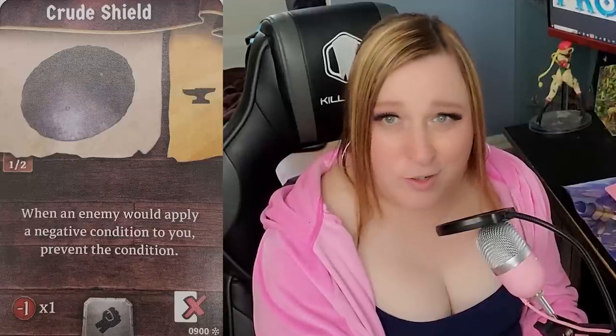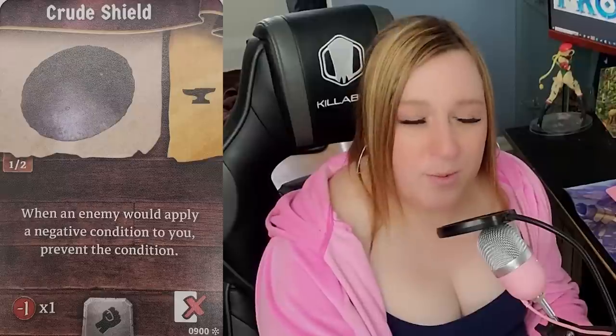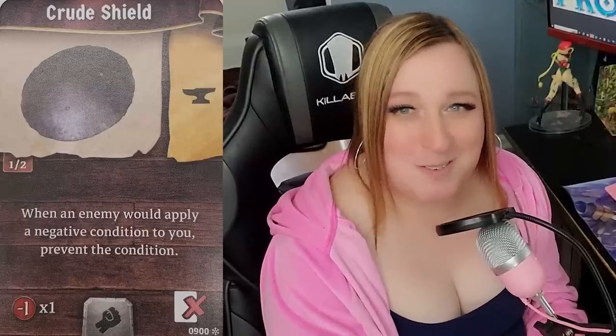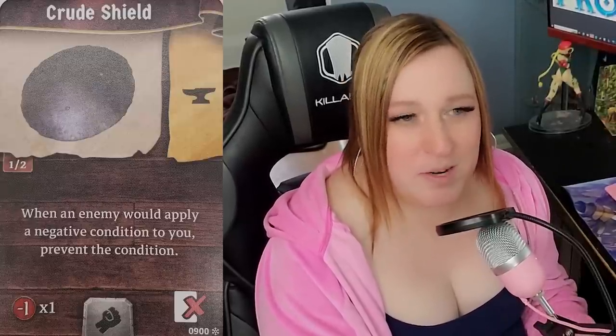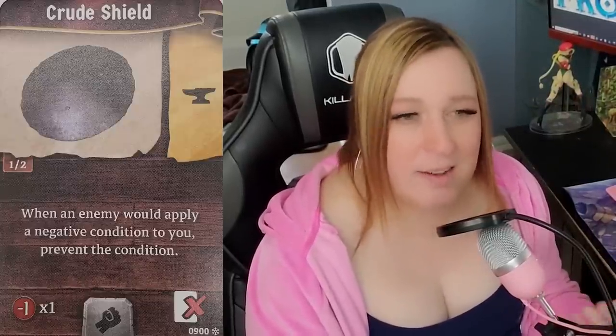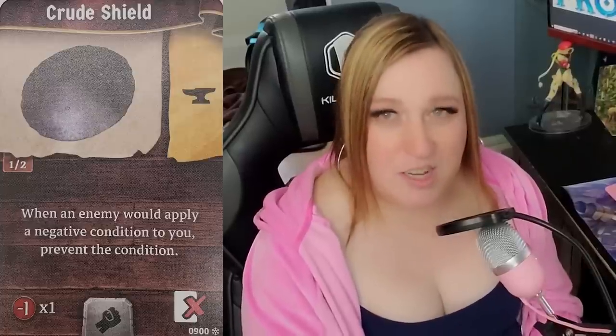Last but not least, the crude shield — tap it when you get a negative condition to remove it. It does give you a minus one unless you have the ignore negative items perk. This one's actually really strong and there's another shield we'll go over shortly that's a little bit better. It's strong, but I don't lean that hard into it because I consider the other item to be superior and you probably have better options for your hand slot.